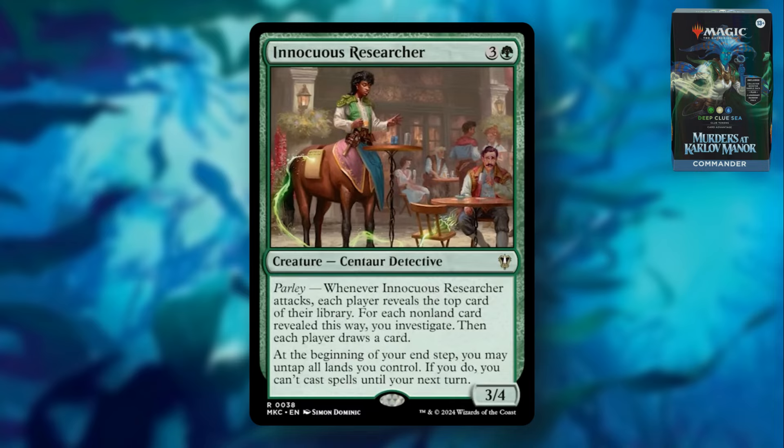Innocuous Researcher is a three and a green Centaur Detective with Parley. Whenever it attacks, each player reveals the top card of their library, and for each non-land card revealed this way, you investigate. Then each player draws a card. At the beginning of your end step, you may untap all lands you control — if you do, you can't cast spells until your next turn. So it's like a Wilderness Reclamation or Seedborn Muse, but really only for clues. It would be busted if you could cast spells from your hand too, so I understand why that's not the case. But it's certainly good for clues, and you can get some free draws out of it as well. Green can ramp, so setting this up isn't hard — just remember you can't cast spells after you use it.